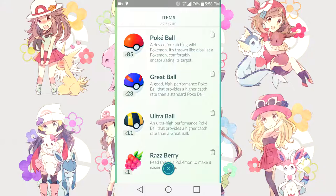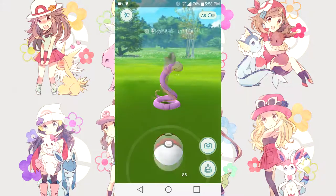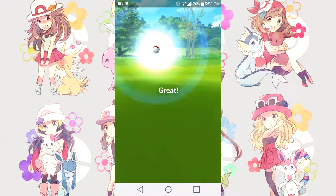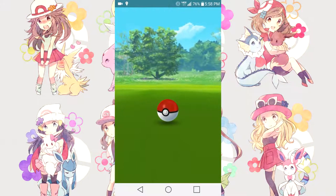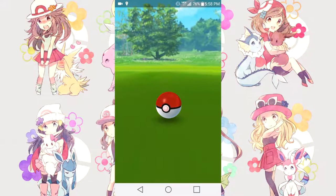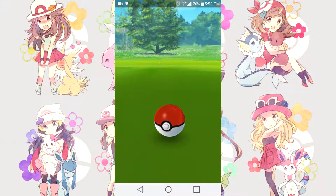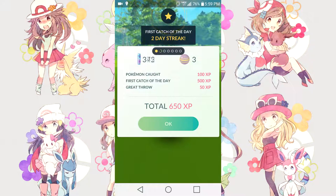You can also use a Raspberry, which feeds the Pokémon to make it easier to capture. You might have to use multiple in some situations. Since I just got an Ekans at CP10, I'm going to fling the Pokéball. I got a 'Great' because I got it within the green circle. The smaller the circle, the more experience points you earn — you can get Good, Great, or Excellent. Since it's CP10 and I've captured tons of these before, it's going to be an easy capture.